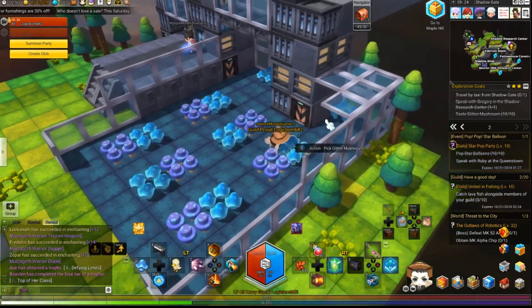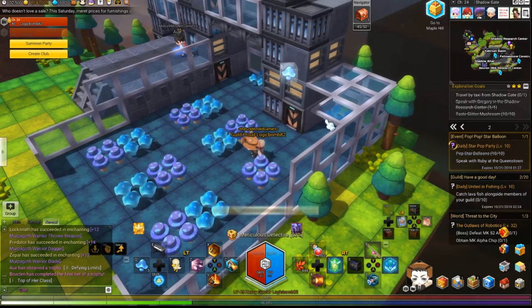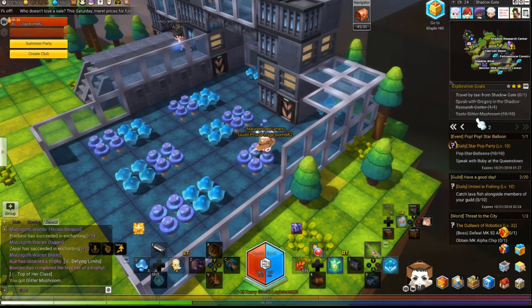One of the hardest ones is picking these mushrooms right here. You've got to pick 10 of them. It's not hard, you just have to know what to do. You put it in your inventory and equip it to one of your slots. Then you have to eat 10 of them. That will get you the Taste Glittered Mushrooms Exploration Goal.